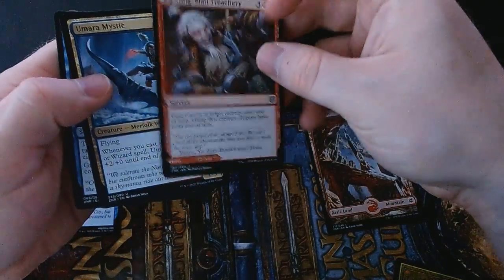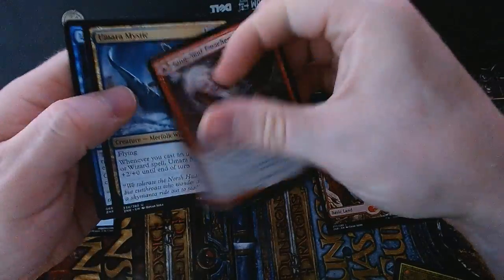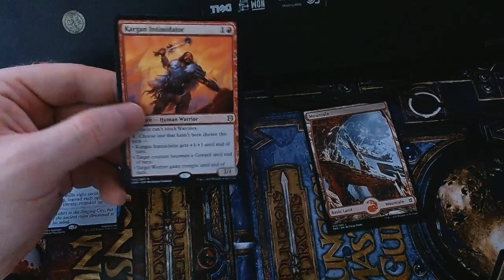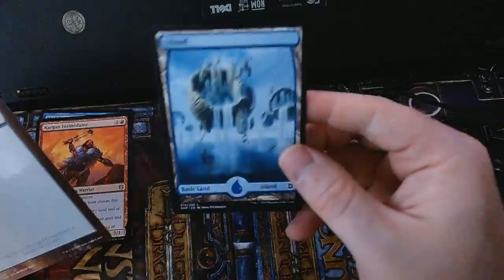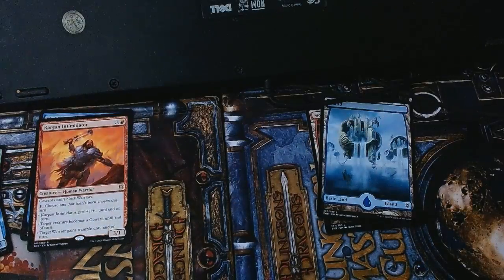Here's Songmad Treachery, which is another dual-faced modal card — it has Songmad Ruins on the back. And for my rare, a Kargan Intimidator: cowards cannot block warriors. And a full-art basic Island, which looks very cool.